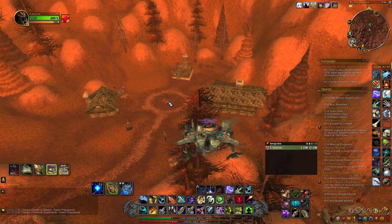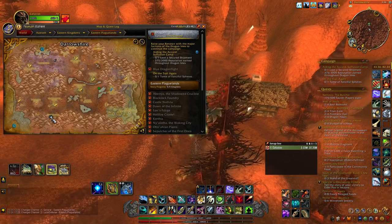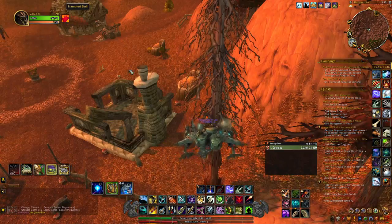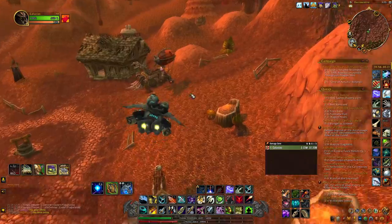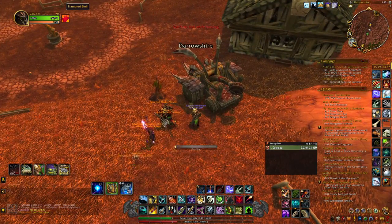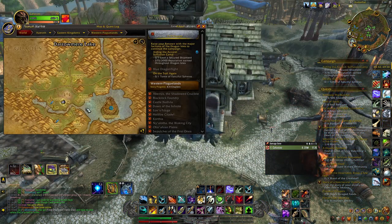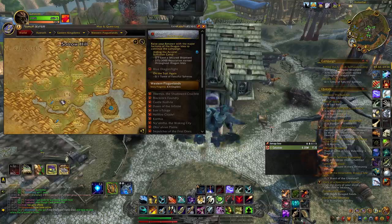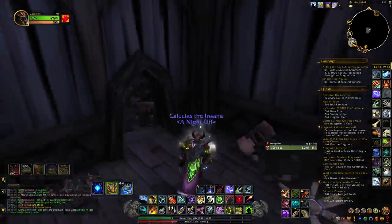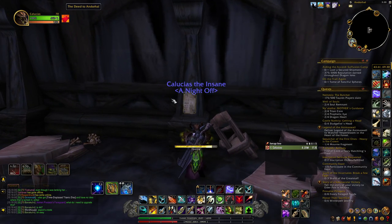The next item is a Trampled Doll. We're in Darrowshire in Eastern Plaguelands — we go to the back where there's a wagon. It just looks like a typical meat wagon, and we grab the doll from it. After that, the next item is the Deed of Anderhal. We're at Anderhal in Western Plaguelands — go into the Town Hall to grab it.